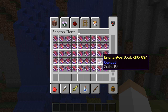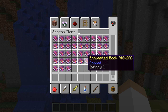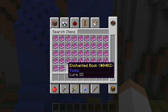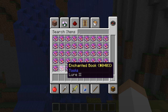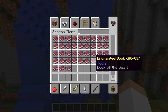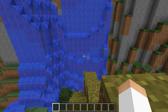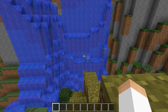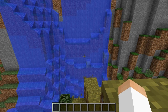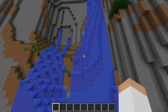They've added new enchantments. We have Luck of the Sea and Lure. I'm assuming these might be for fishing, but I guess we'll find out when they're on the wiki or someone figures it out. But here's the world generation that we're going to look at — the amplified.